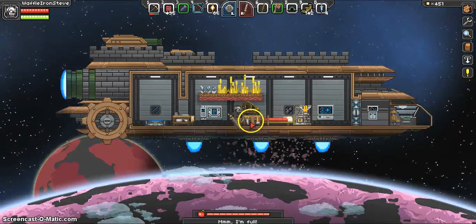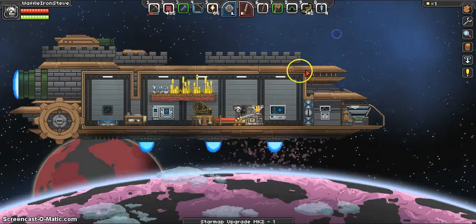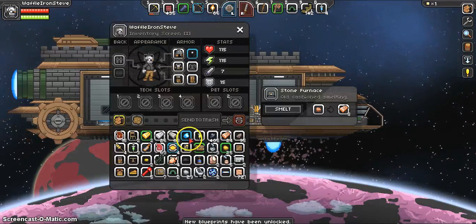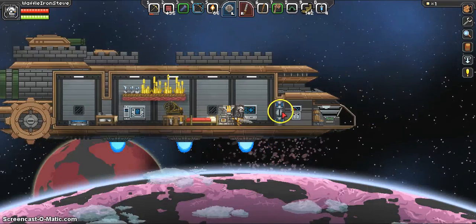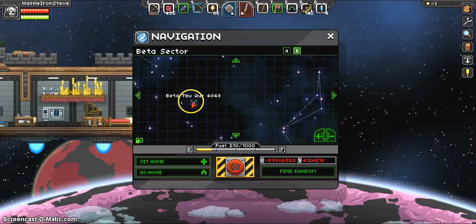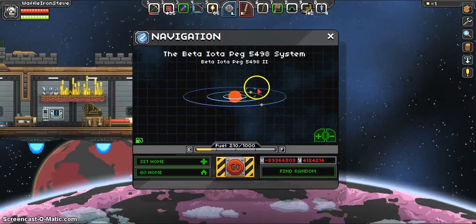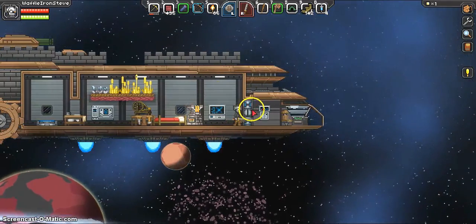Welcome back after a whole bunch of mining and killing and stuff. We can finally make the star map upgrade. Now, how you use this — we just do that. Better do some preparations. This place looks fine. Alright, off we go to the beta sector.